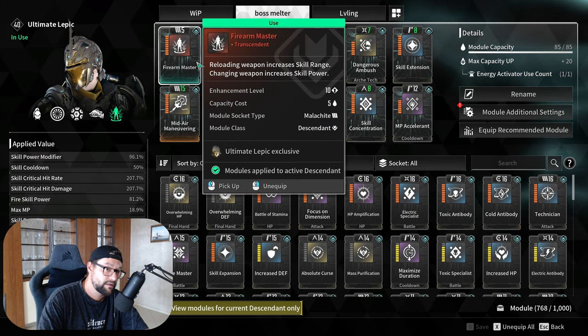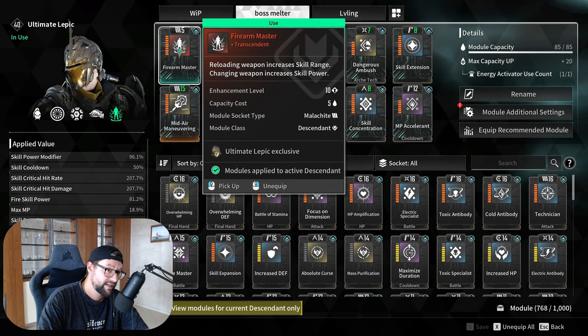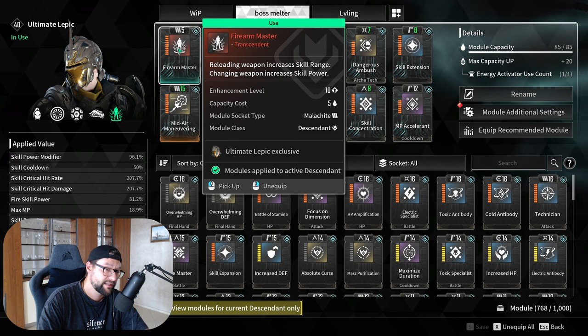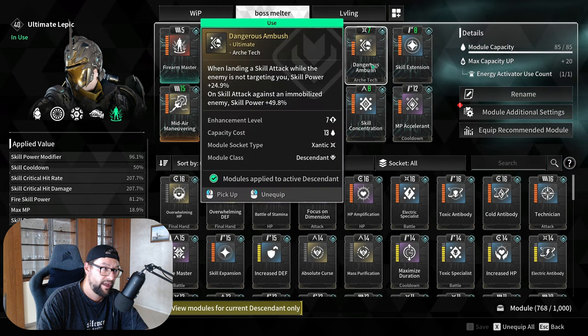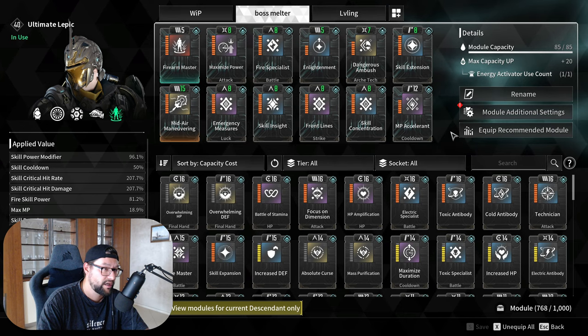Only the transcendent mods at the beginning — if you want to max this out, it's 5-plus million gold. Only this one mod. Everything else, you have golden mods and purple mods in here.